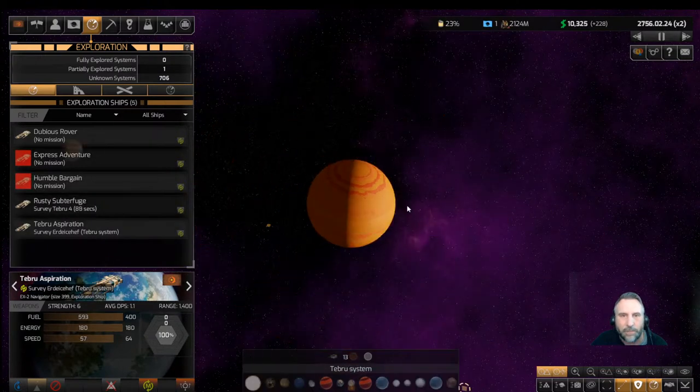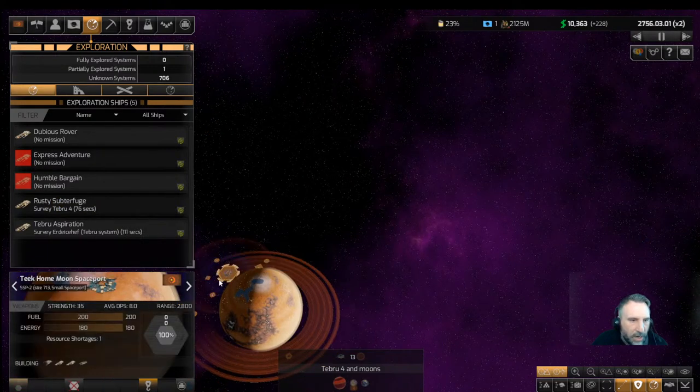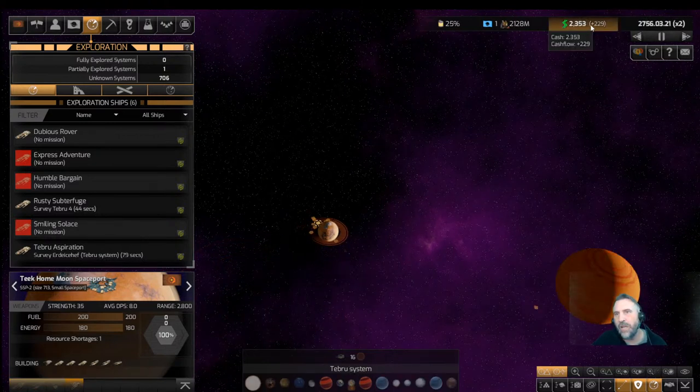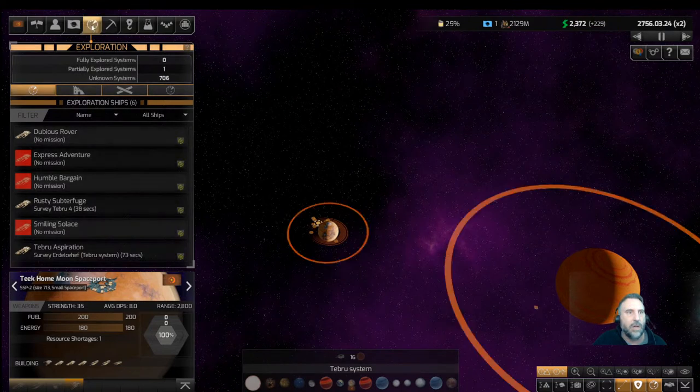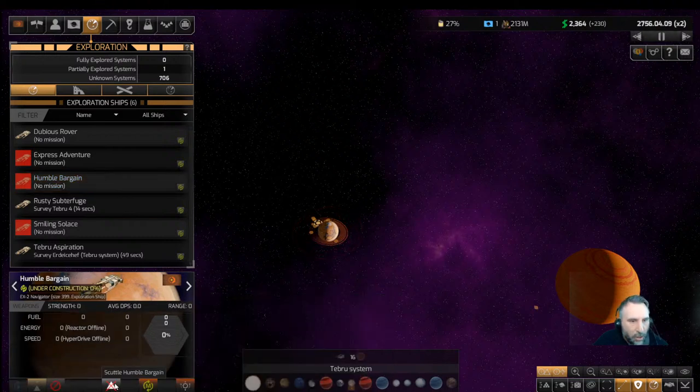Let's go back to our spaceport and build one more exploration ship. Then we're going to need construction ships one and two — let's get those going. We spent a lot of money but we've got a really nice positive cash flow. Wait — it looks like it's going to build three more. I do not want that! The Humble Bargain — scuttle that, stop. Yes, scuttle that ship. We don't want to build that many. Five exploration ships is plenty.